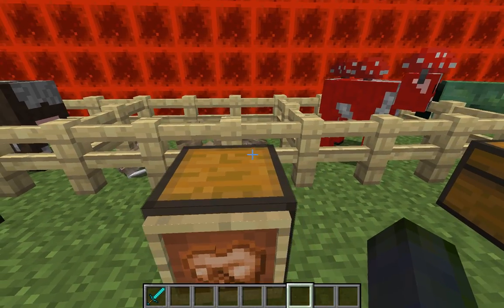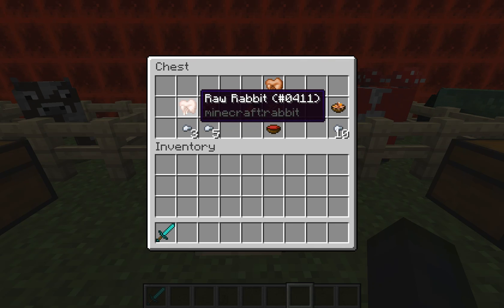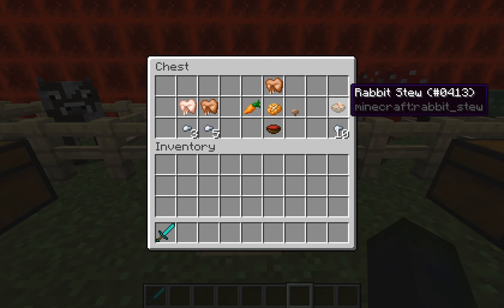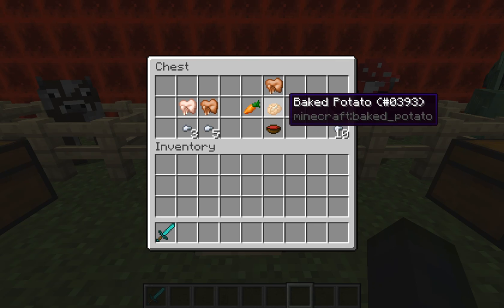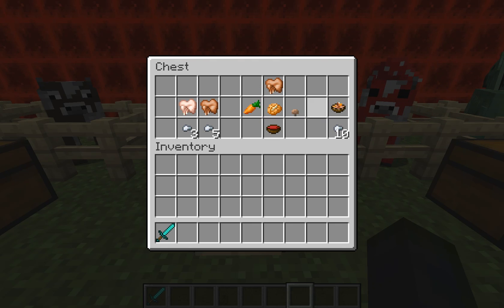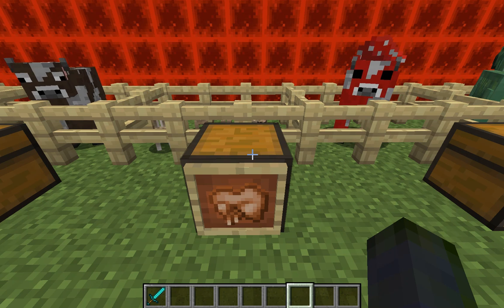Now on to rabbits, which aren't the easiest to kill unless you have a bow and arrows. If you kill a bunny you'll get raw rabbit meat and you can eat that for three points. If you cook it you'll get five points. Or you can make rabbit stew which fills a whole 10 points, almost the highest you can get. To make it: put an empty wooden bowl at the bottom of your crafting table, above that a baked potato, then cooked rabbit, and in the middle row a regular carrot and on the right side a brown mushroom. Note you can only carry one bowl at a time, so it's not the most practical option.